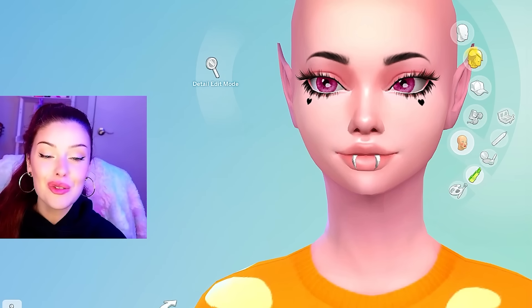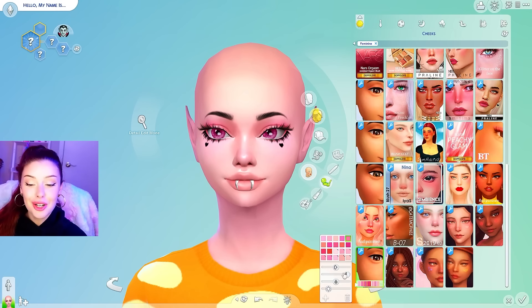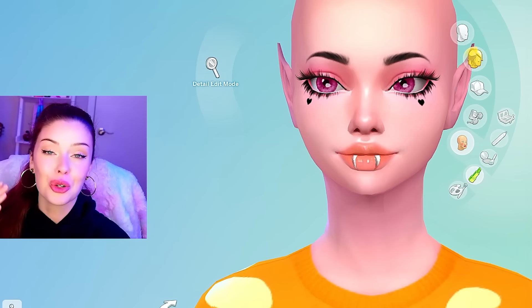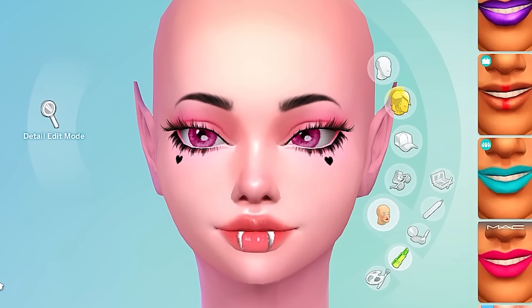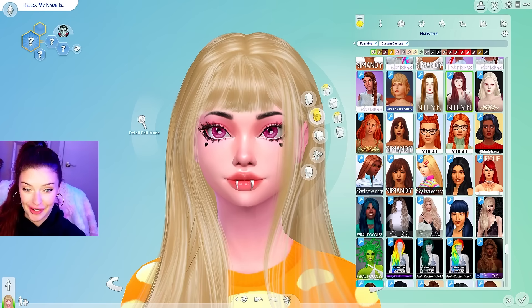For her makeup, she wears a lot of pink so we're going to do pink eyeshadow. I'll add a little bit of blush on her cheeks. For the lips, it's going to be hard because I need to find one that goes underneath that skin detail, and I also want to do a pink — that could be very cute. And now for the hair: we're going to be using alpha hair. I downloaded a whole bunch for this video.